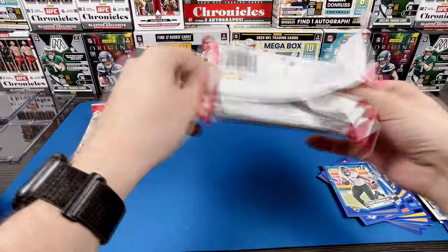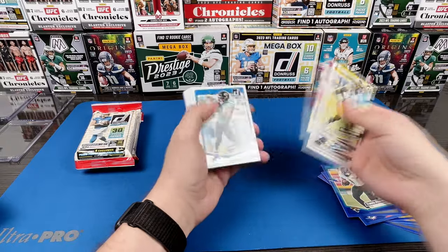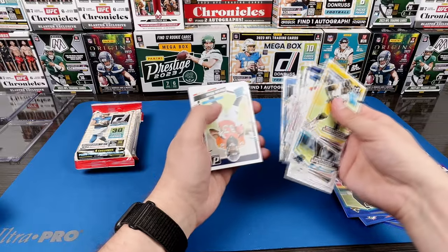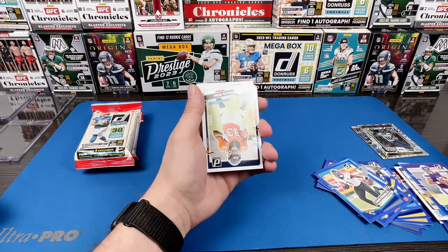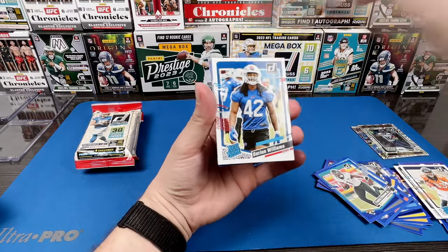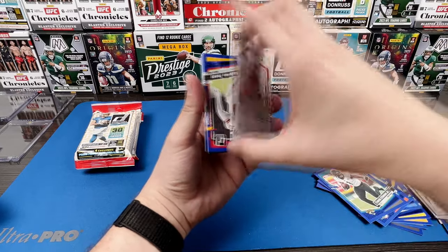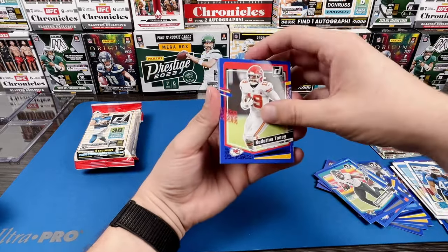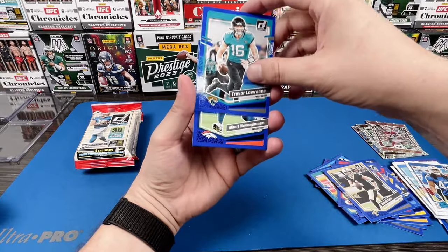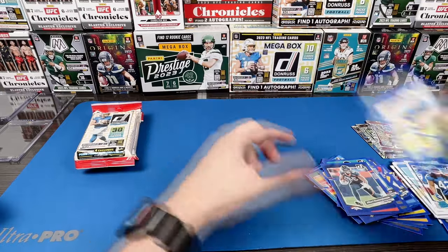I guess we got Stetson Bennett — kind of messed that one up. There's always a chance for something crazy. I've seen some downtowns come out of fat packs but that's got to be so rare. Darius Davis, Dorian Williams — Christian McCaffrey on the Elite Series, not bad. Looks like we got an extra Derrick Carr. Stetson Bennett with the rookie. Two packs left, nothing too crazy yet.